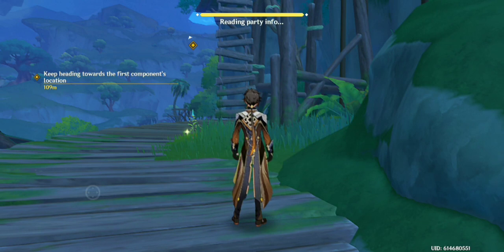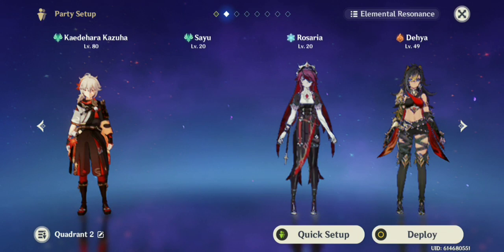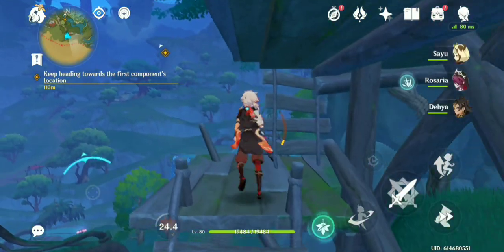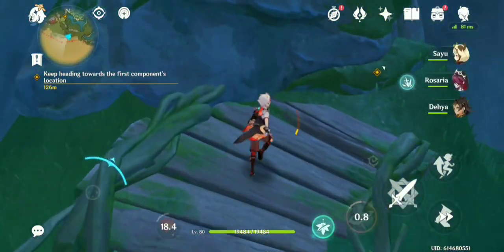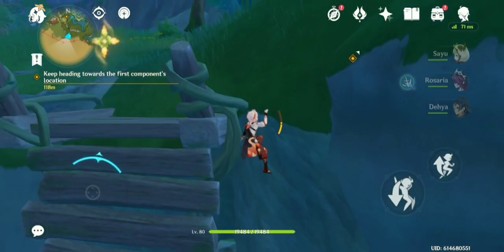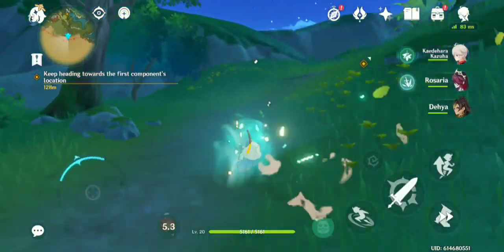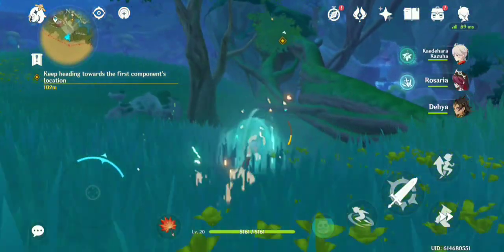I think there's probably some characters that are better for this. Let's see if I have them — I recently got a new five star. This is my second party, which lets me run super fast. My super fast running party. So I have Rosaria, which is basically a depressed priest I think. I have Deya, who I think is just a mercenary. And I have Sayu — the ninja. The only thing I know is that this ninja is voiced by Lily Pichu.